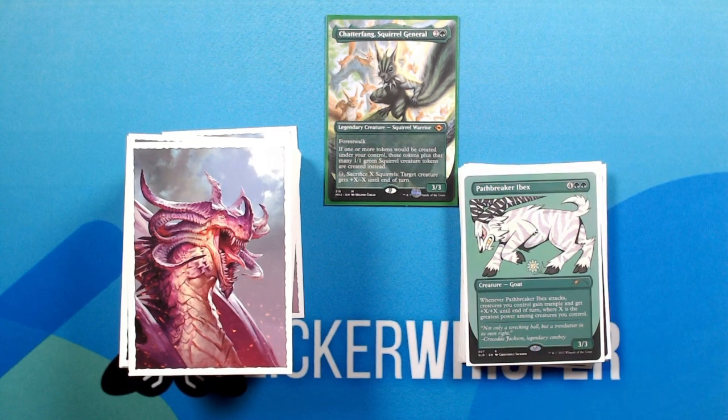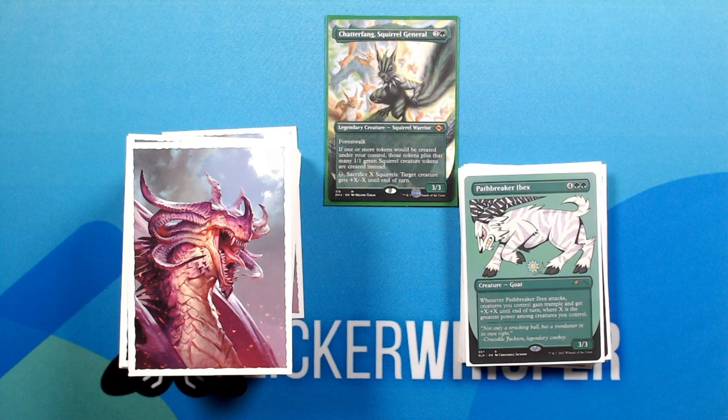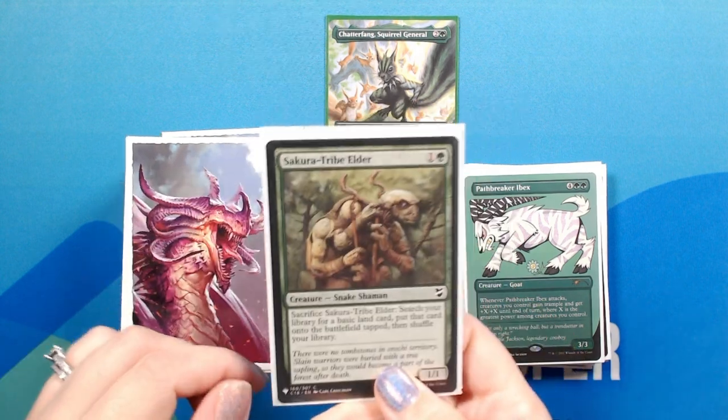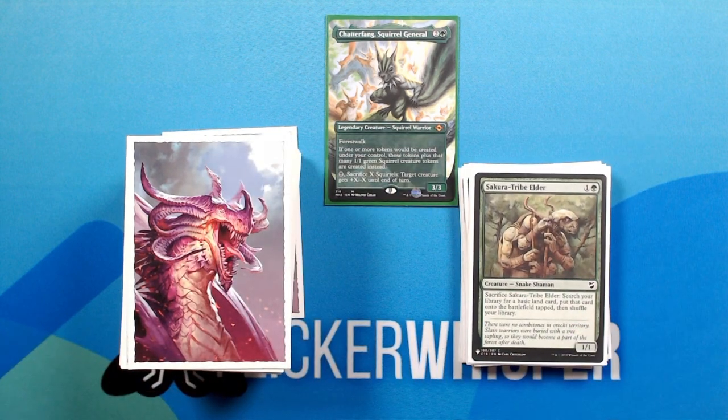Pathbreaker Ibex — 4 green green for a 3/3 Creature Goat. Whenever Pathbreaker Ibex attacks, creatures you control gain trample and get +X/+X until end of turn, where X is the greatest power among creatures you control. And then, just a few green staples to finish out the creatures.